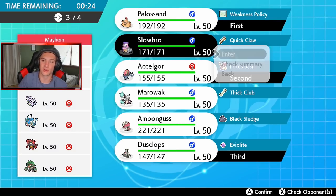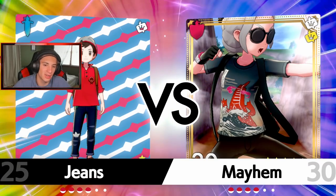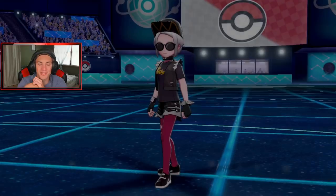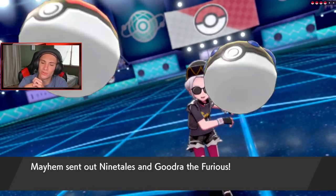Let's get Slowbro rocking because I really want to show him off and get a win in battle number one. He's definitely gonna lead probably Alolan Ninetales — maybe with Alolan Sandslash. I think I'm just gonna Dynamax and try to trigger the Weakness Policy and Water Compaction and roll from there. Let's get it. Who are you leading? Ninetales and Gurdurr.